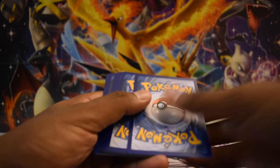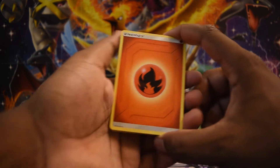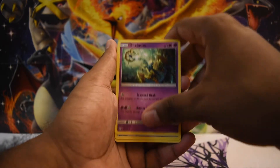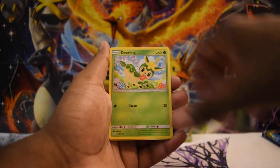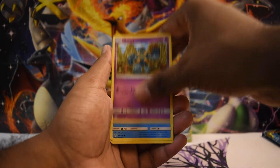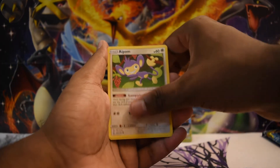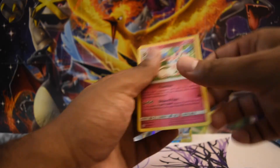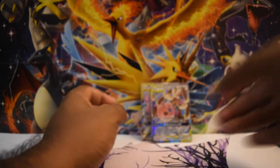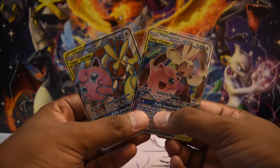That was a green code card, so no one get their hopes up — manage those expectations. We have a Fire Energy, a Delcatty, an Island Challenge Amulet, a Kirlia, a Deerling, a Gallade, a Dewpider, an Onix, an Aipom, a Woobat — and a Sylveon is our rare. Nice little art variety for you.